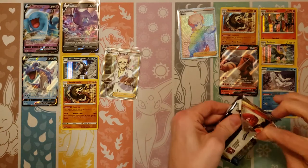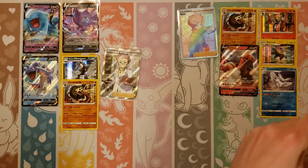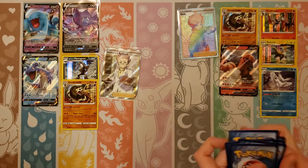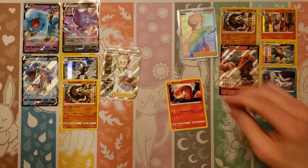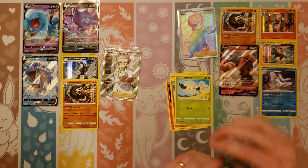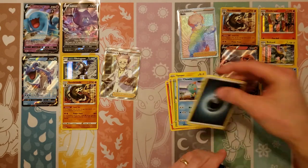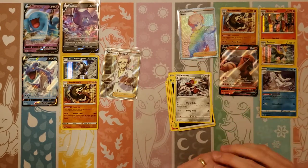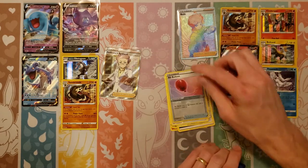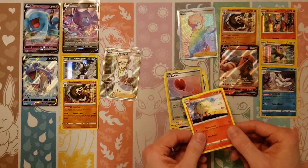These packs are definitely much harder to open than some of the other Sun and Moon ones. Next pack: Sizzlipede, Yamper, Clobbopus, Cottonee, Chewtle, Darkness, Sharpedo, Evolution Incense, Vitality Band, reverse of an Air Balloon, and a Ninetales rare. Kind of going through a dry spell on my side — only a Torkoal lately. Maybe that means it's saving it for the last pack.